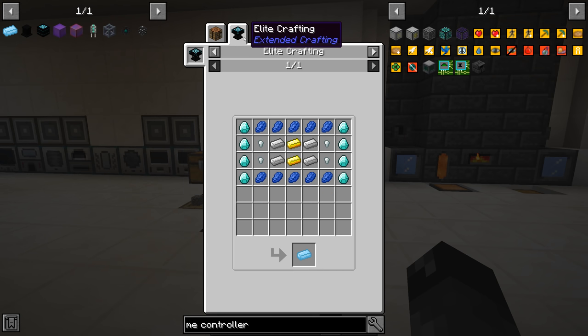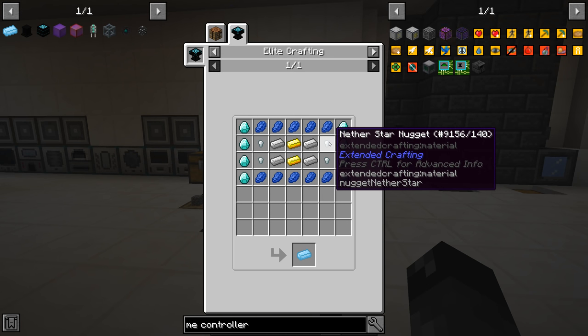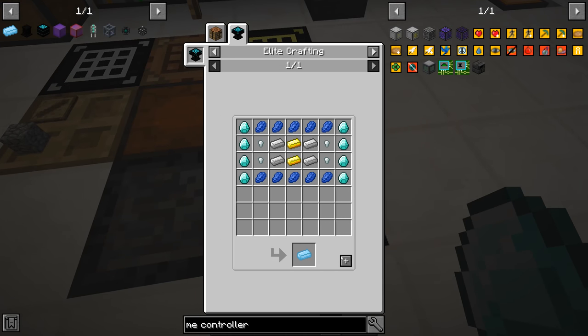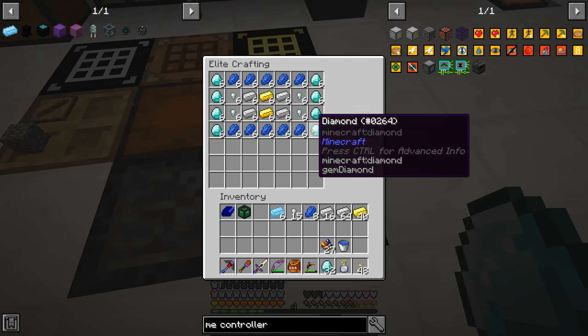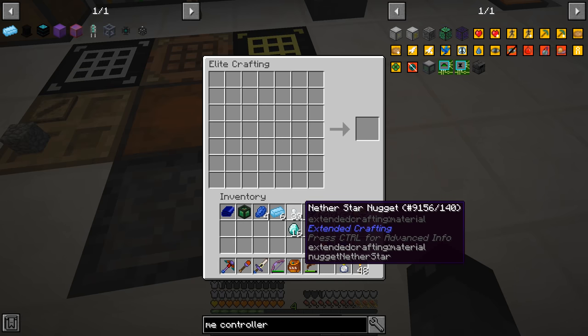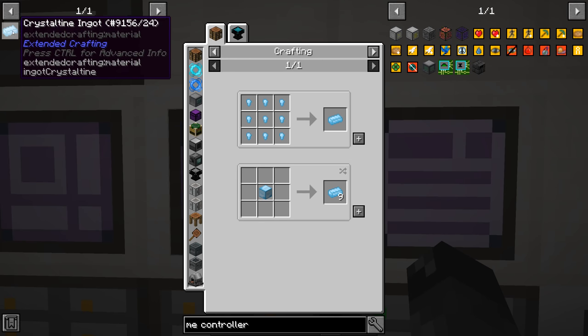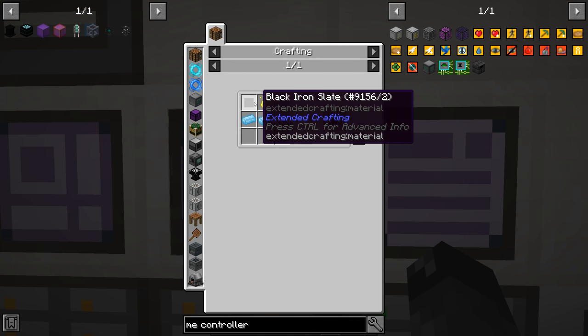Last episode we were able to auto craft nether stars. We needed those nether stars to make nether star nuggets. Coming over here, we can make 12 but we only need six, so let's craft six of those. We have 39 nether star nuggets remaining, so we can make four nether stars back and get three additional nether star nuggets.